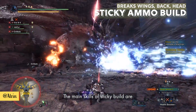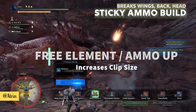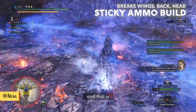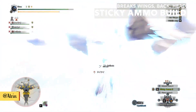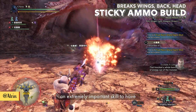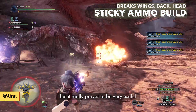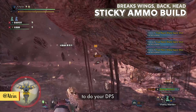The main skills of the sticky build are Artillery 5, True Spare Shot, and Pre-Element or Ammo Up. Artillery 5 is the only skill that can increase your sticky ammo damage. There is another skill that further increases sticky ammo damage and that is Felyne Bombardier — you can eat for this if you wish to do more damage. True Spare Shot is also an extremely important skill because it allows you to use more ammo without reloading again and again, basically giving you free ammo. It depends on luck but proves very useful especially when the monster has fallen and you want to do your DPS.